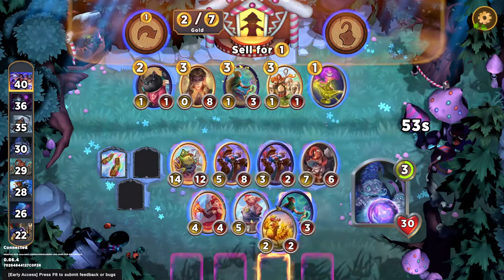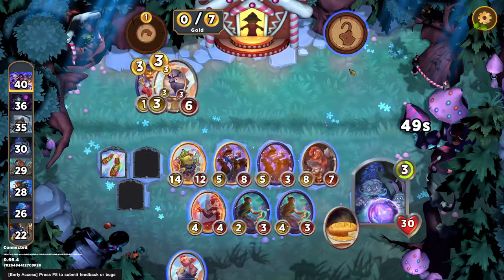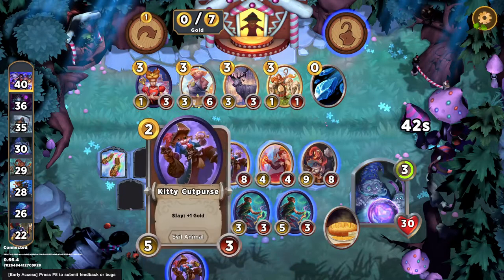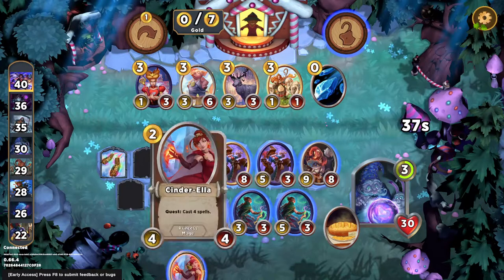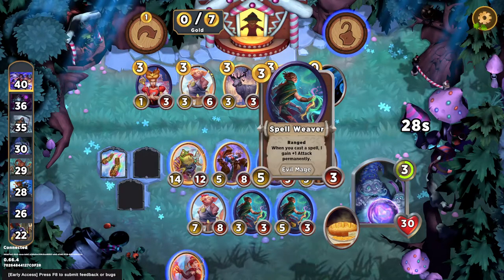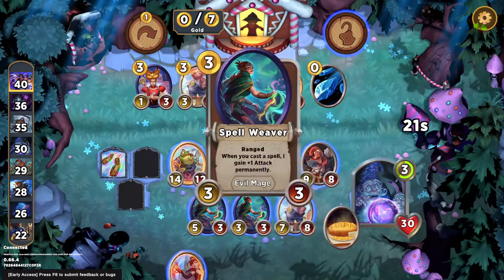That's what we want to see. So we'll sell the chicken, buy this, and then we get two spells here. And to roll — there's another pig. I don't think I want to lock for the pig. Also, Cinderella's a mage, so if we end up doing Aeon things, then we might want to have her around. I don't think I'm looking for this pig. We're going to hit level four, and I really just want to triple Spellweaver.